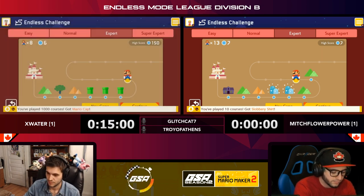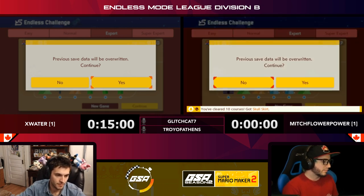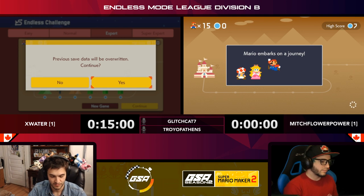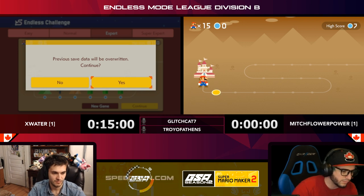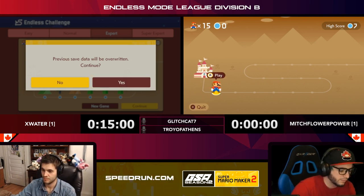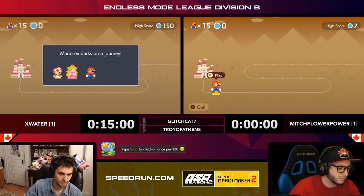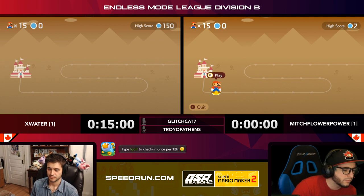Mitch coming in clutch right at the end — he was behind at the start but really pulled ahead towards the middle. Really nice — really good scores on both sides too, seven to six. It's a good high-scoring round. So we're one to one now, Mitch and X Water.